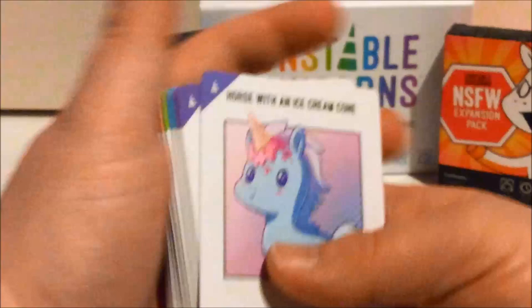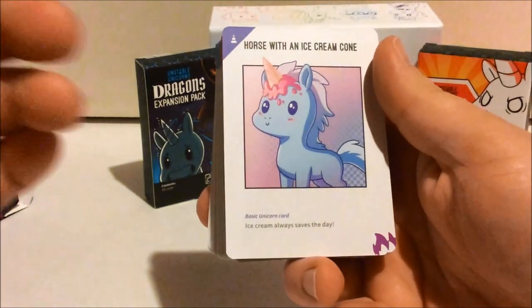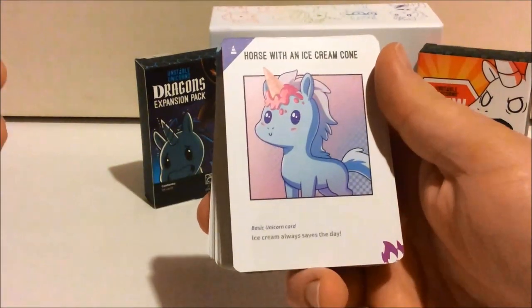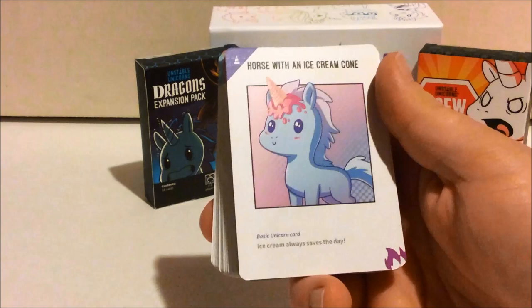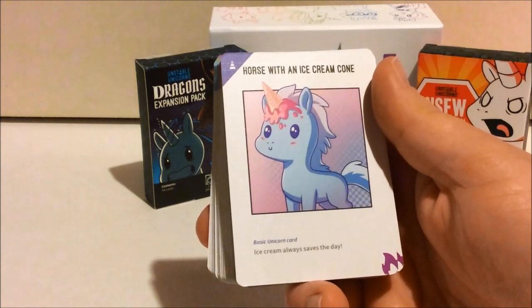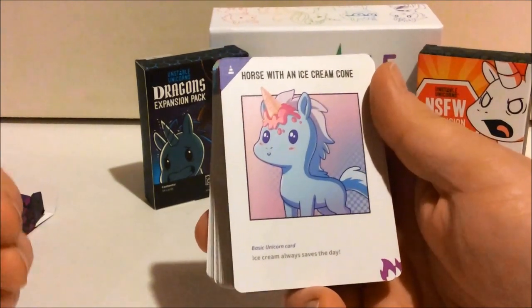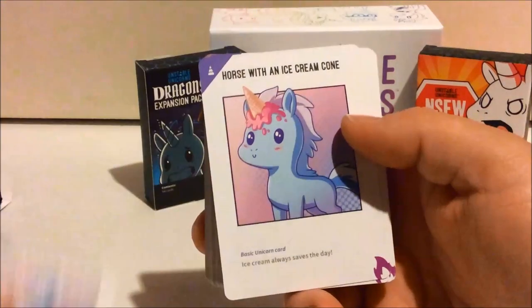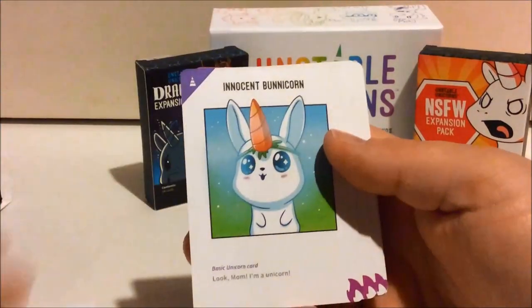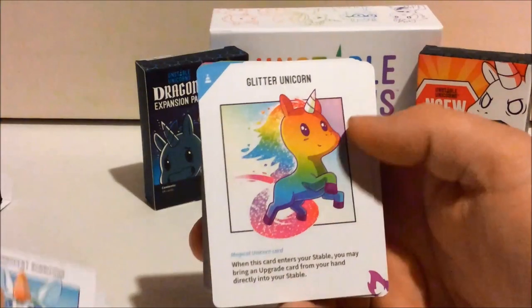I'll zoom in here. So we've got our first basic Unicorn, and it has a little fire expansion symbol to show it's part of the Rainbow Apocalypse. This is almost like two expansions — a bunch of cards for the adorable rainbow, and then a bunch for the apocalyptic side. They kind of just mashed them together; I think it was two different parts of the Kickstarter. So I have a horse with an ice cream cone — ice cream cone always saves the day — an innocent bunny, 'Look Mom, I'm a unicorn.' So it's a bunch of cute animals that aren't actually unicorns.